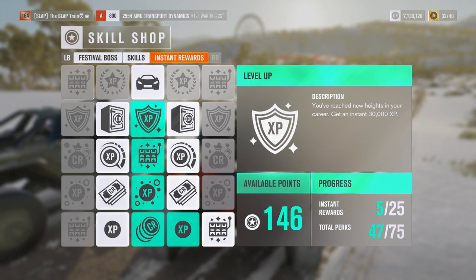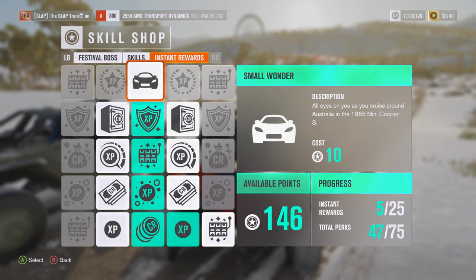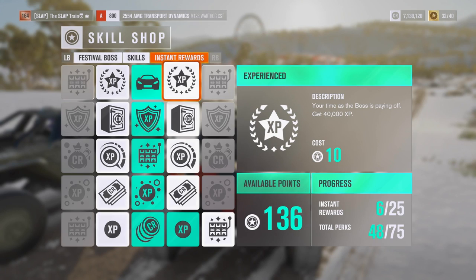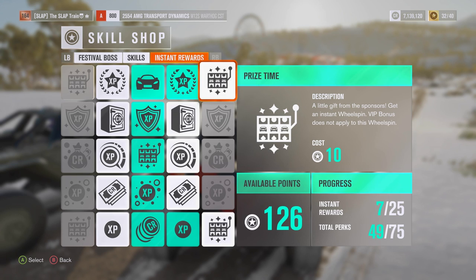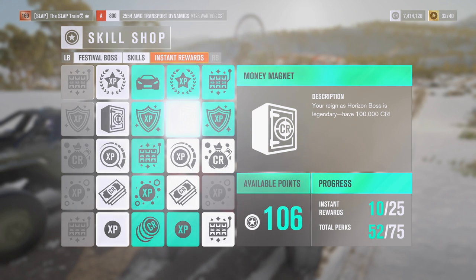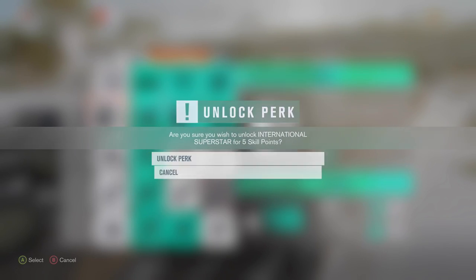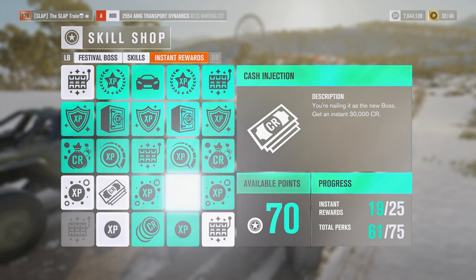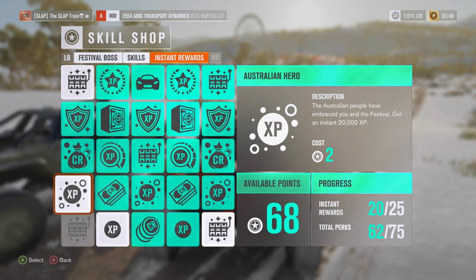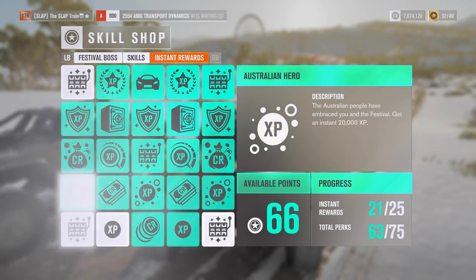You've reached new heights in your career — get an instant 30,000 XP! Holy shit, thank you so much. Go ahead and get our '65 Mini Cooper S — Time is Boss is paying off. Get 40,000 XP. We're going to be ranking up like crazy — we're currently level 164. Little gift from our sponsors — get an instant wheel spin. VIP bonus does not apply. You can't have a vacation, but you can have 30,000 XP. Here's 100,000 credits — look at this shit! Level 175 already — we went from 164 to 176. Holy shit.